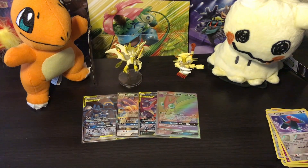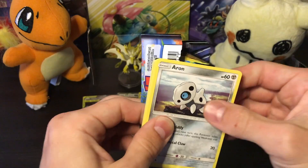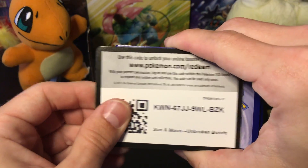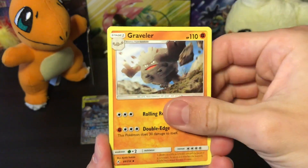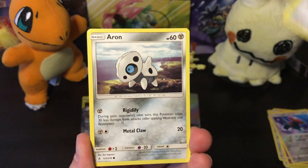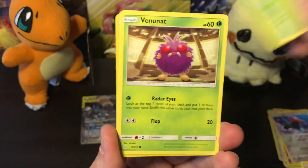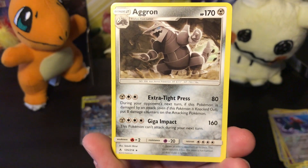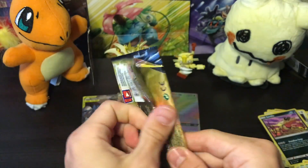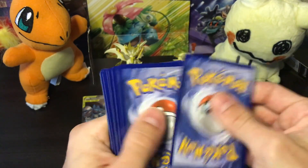Four cards already, and unless the remaining packs are complete duds, we might actually get eight really good pulls out of this box. I've never seen two rainbow rares come out of the same booster box — but there's a first time for everything. I think we still have a full art trainer to get. Martial Arts Dojo, Archen, Sandshrew, Ghastly, Tangela, Venonat, Sandile reverse holographic, and the rare is an Aggron — actually a really good rare for a metal deck.